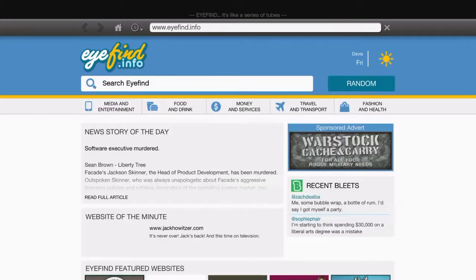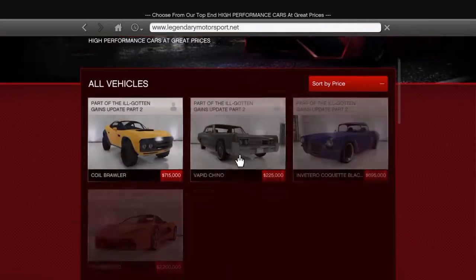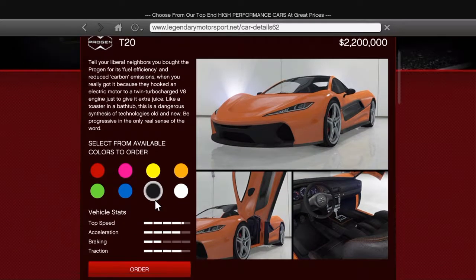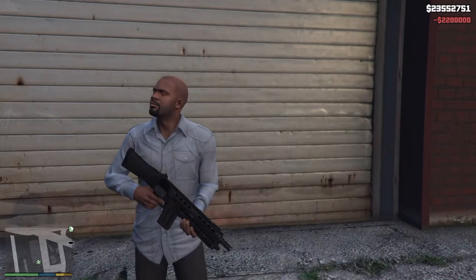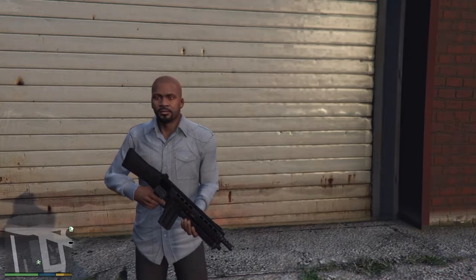So pretty much, we're just going to go onto the phone, go to Travel and Transport, go down to Legendary Motorsport, go to the Progen T20, which is $2,200,000. Let's grab that in black. Let's order it. Man, I love the internet! When this arrives, we will pimp the Progen T20 out, we will test the top speed in first person on-road, third person on-road, we're going to test off-road first person, and off-road third person. That's all we're going to do in the video. We'll pimp it out and test the top speeds on the streets and in the desert. See you guys when the car comes.